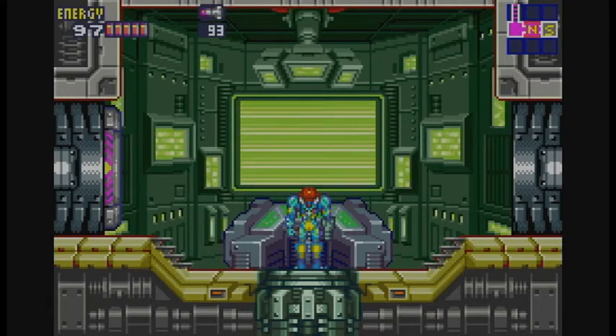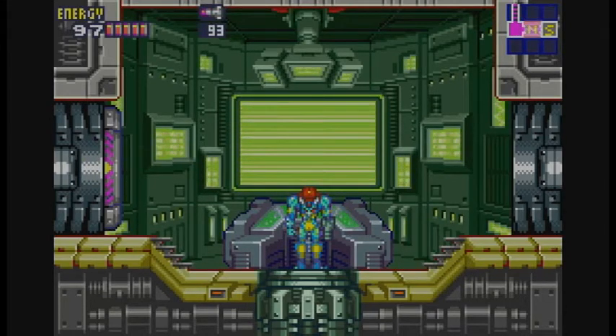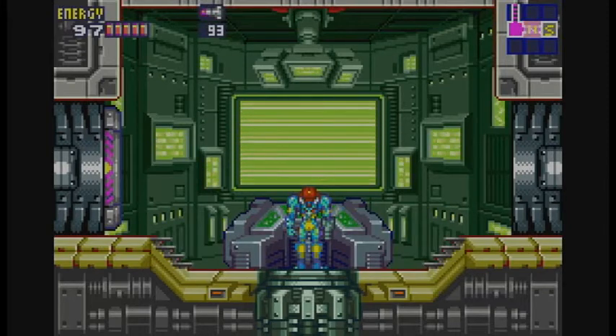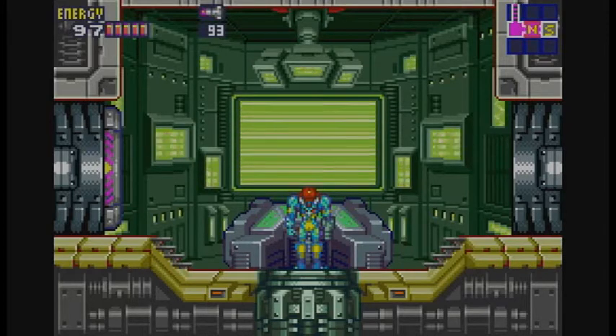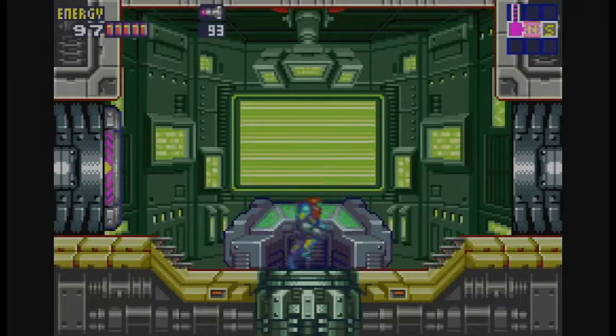Hey guys, I'm the Chalet with Sub-07 and welcome back to Let's Play Metroid Fusion. Last time, we made our way out of Sector 2 and explored Sector 4, the Aqua Sector, defeating Sarris the Sea Serpent and recovering the Speed Booster Ability. This time, we've been sent to Sector 3, the Pyro Sector.